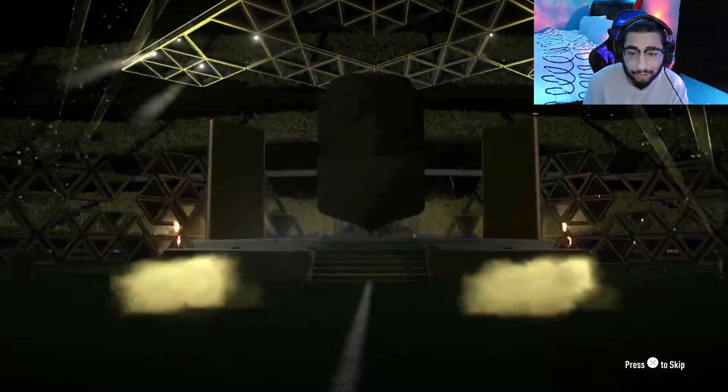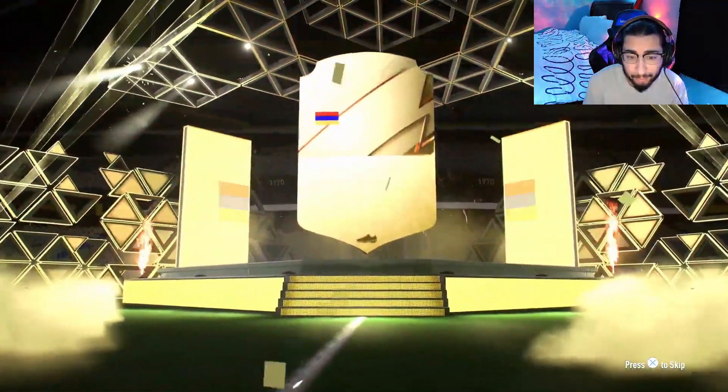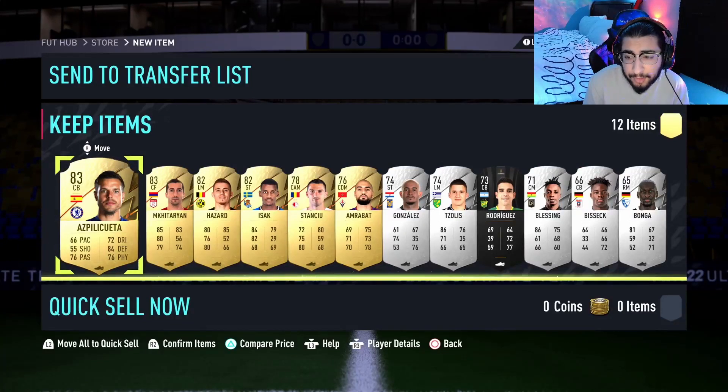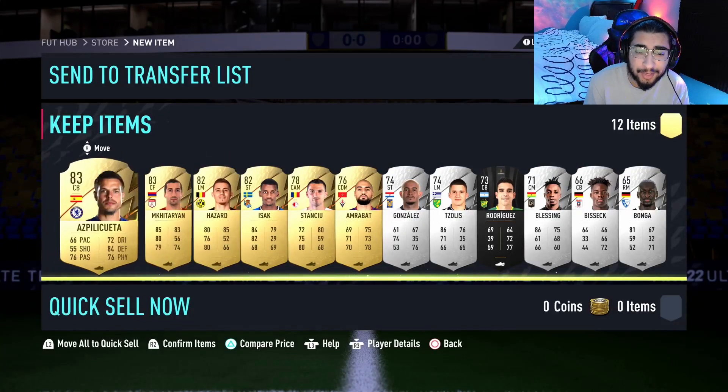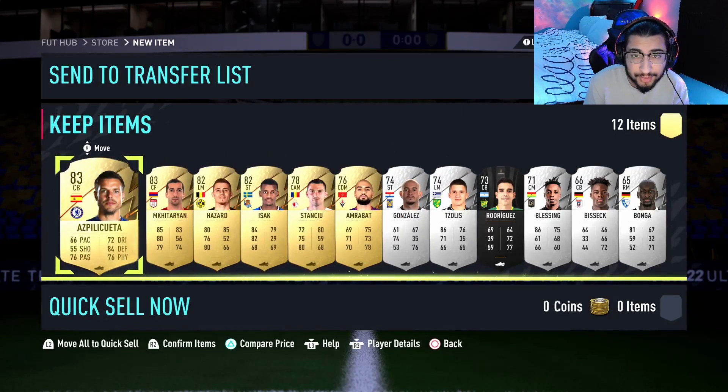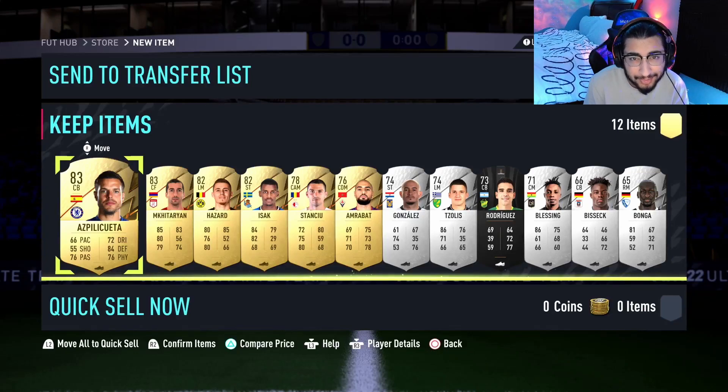It's an 82-plus guaranteed. Will it be a walkout? It doesn't seem to be — it will be a boards, and that's going to be Mechatarian, 83-rated. For 7,000 coins, I'm not going to complain too much. It's not the worst pack ever — I get a prime silver and 83, so that's not terrible.